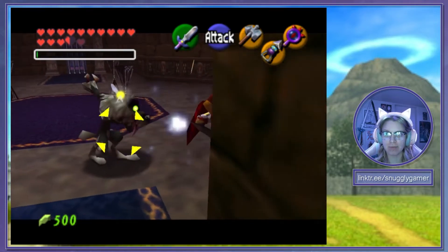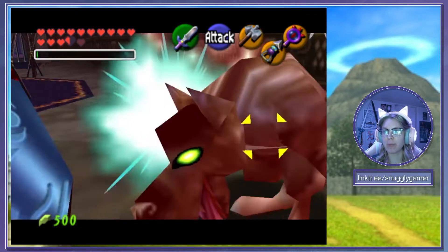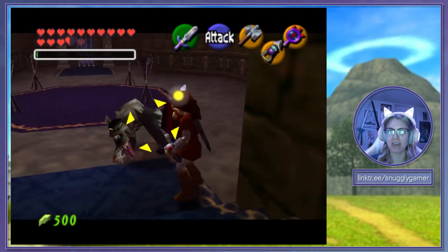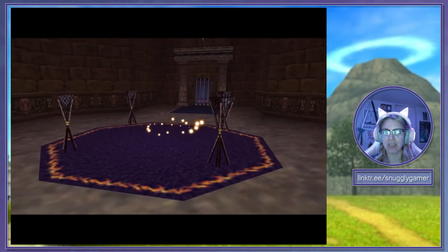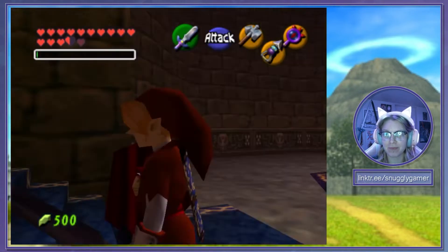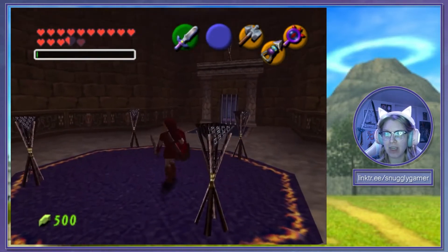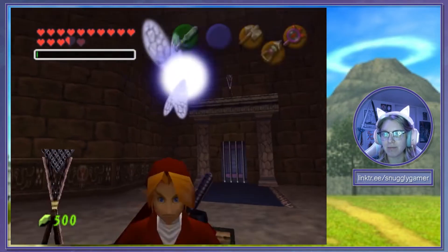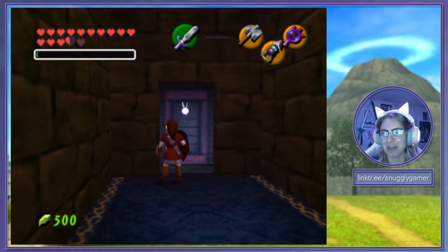Looks like we're up against a wolfie boy. Unfortunately it looks like we need Din's fire to light all these torches, but I am completely out of magic. So hopefully this wolf boy drops us some magic because I really need some. A Deku nut — I do not need that. I don't think this is going to have anything that we want. So we will come back to the forest room. Let's see what's next.